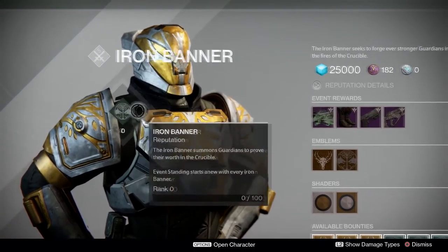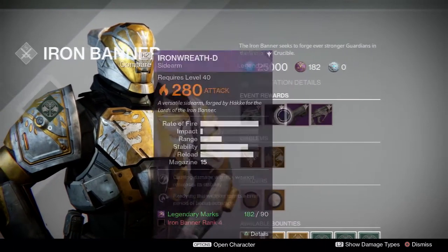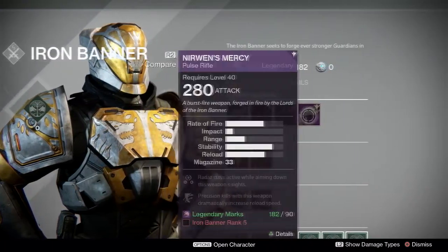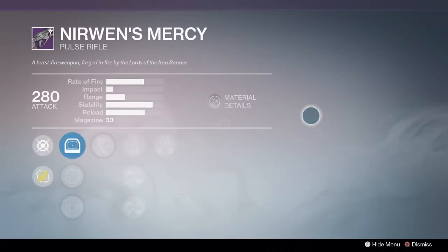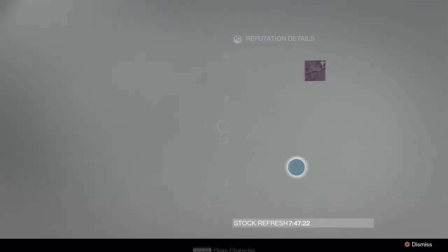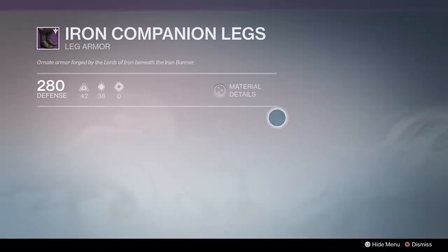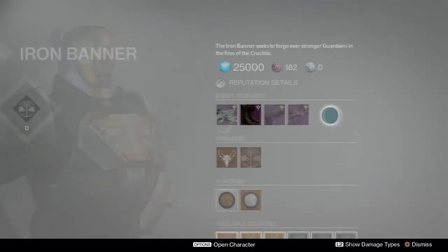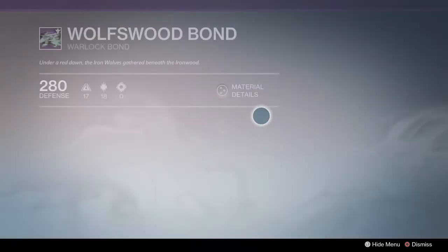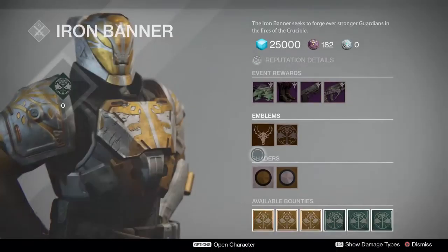As you can see I have no reputation with the Iron Banner whatsoever, I've never even done any of this. We got some event rewards right here. We got Nerwin's Mercy which is a pulse rifle, looks pretty cool. We got a sidearm, the Iron Wreath D, that looks pretty cool. We got the Iron Companion Legs - got a real medieval, kind of Gondor look going on. The Wolf's Blood Bond - that's pretty badass, I would like to get my hands on that.